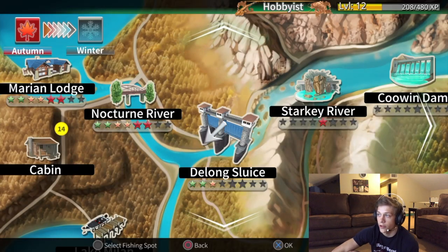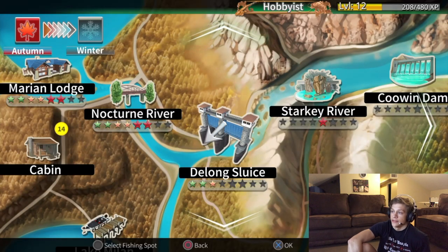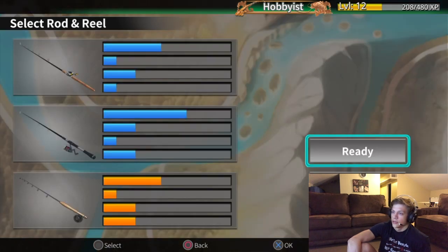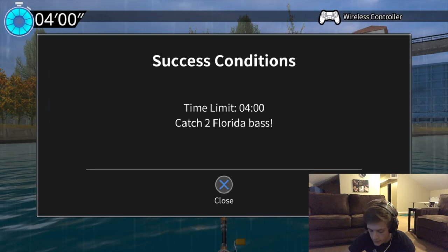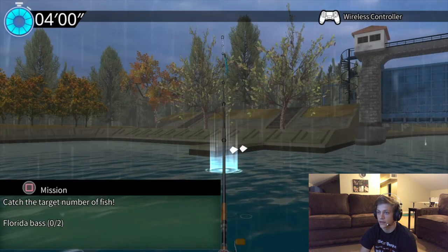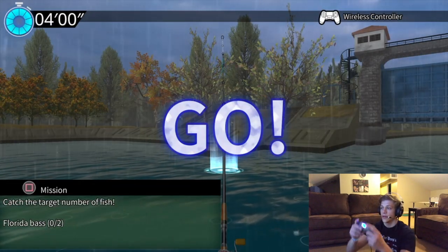All right, here we go. I'm just going to follow in place and do the DeLong Sluice. Catch two Florida bass. Let's go. Two Florida bass — I got this. Light work.